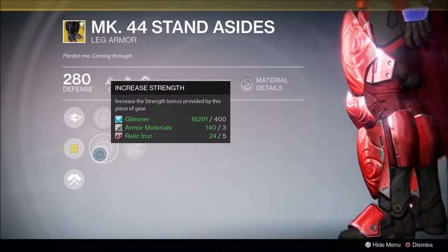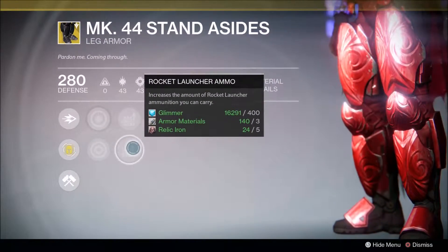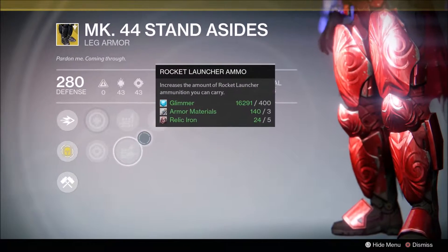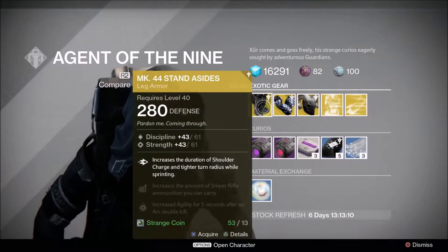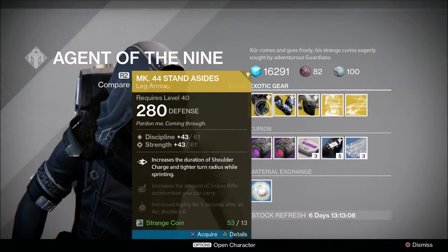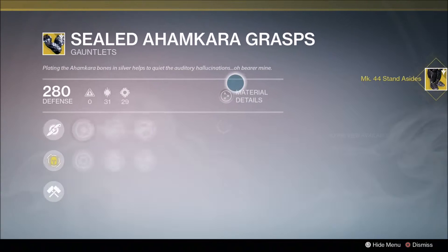Increase in discipline, increase in strength, sniper rifle ammo increase which is obviously very good, same with rocket launchers — again very good. And then arc double down: increase agility for 5 seconds. So pretty good for Trials if you were going to pick these up and get higher light level on these.